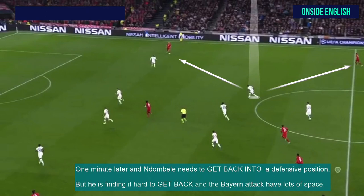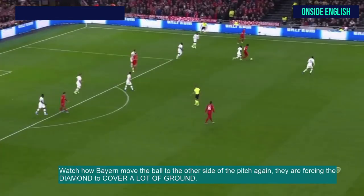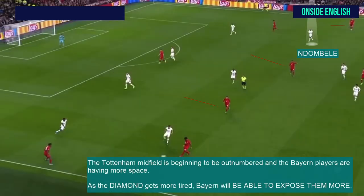The central midfielders of the diamond are already covering a lot of ground. This is causing problems because they are leaving Bayern attackers in space and using lots of energy. You can see the Bayern Munich players have a bit more space than the Tottenham players when in possession. Watch how Bayern move the ball to the other side of the pitch again — they are forcing the diamond to cover a lot of ground. The Tottenham midfield is beginning to be outnumbered and the Bayern players are having more space. As the diamond gets more tired, Bayern will be able to expose them more and more.